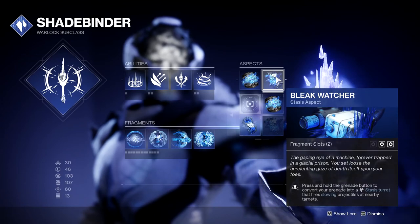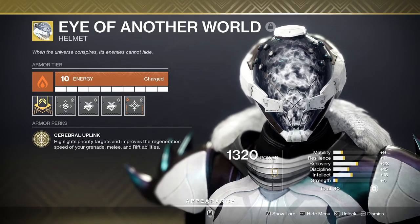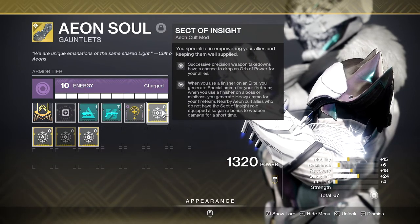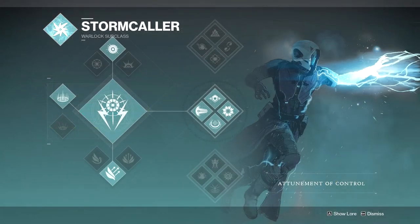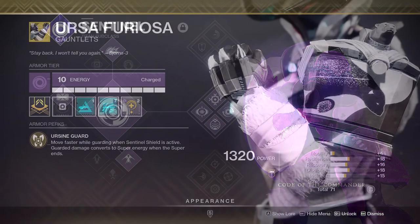My group ran a Stasis Warlock with the Bleak Watcher grenade and Eye of Another World. You can swap out Eye of Another World for Aeons if you want, but we didn't have any ammo issues so we didn't try it. We also had a Chaos Reach Warlock running Geomags and a Banner Shield Titan rocking Ursa's.